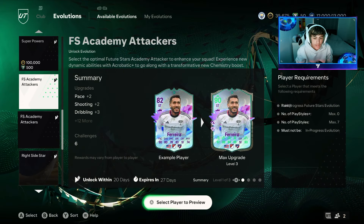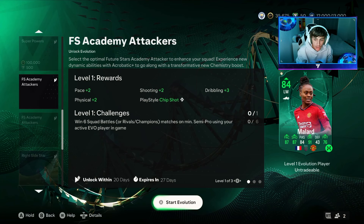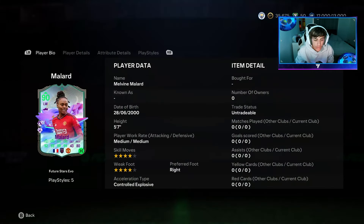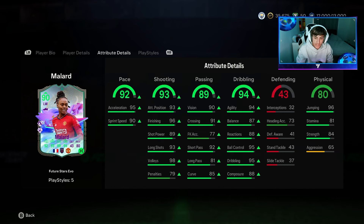Here it is. So we get two. If we go here and do Millard — look at this card, 90 rated. Gets the chemistry as well. Look at that. Holy smokes. 92 pace, 93 shooting, 89 passing, and 94 dribbling — all without a chem style. And if we put an engine on her, that goes up to 96 pace, 94 passing, and 96 dribbling. Absolutely insane.